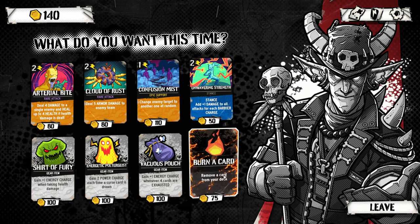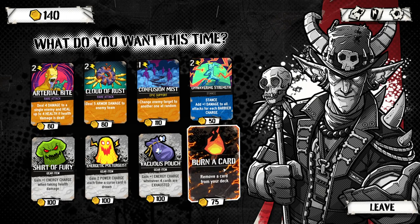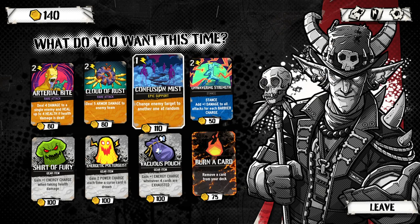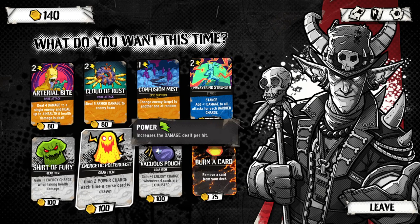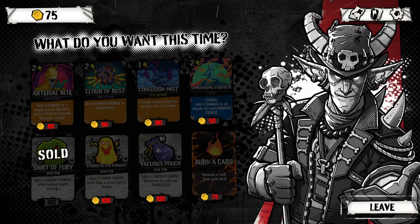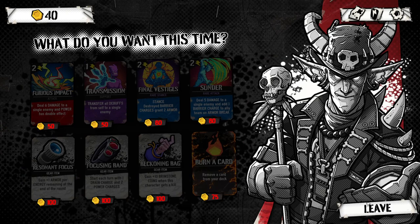We want to maybe remove some cards — burn a card. Do we have enough to do both? It looks like no. The blue guy is not really good for doling out damage so much as buffing your friends or defending them. We could gain a gear item: 'Gain plus one energy charge whenever four cards are exhausted.' 'Gain two power charge.' This is amazing because we can add this to our friend here and that'll mean they gain even more rage charge every time they take damage. We have another shop but we have no money now, so never mind.